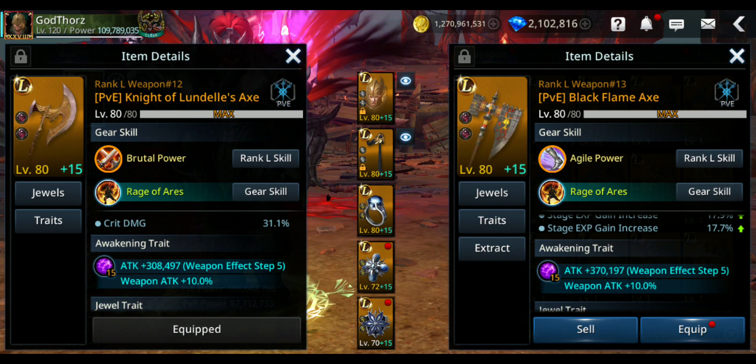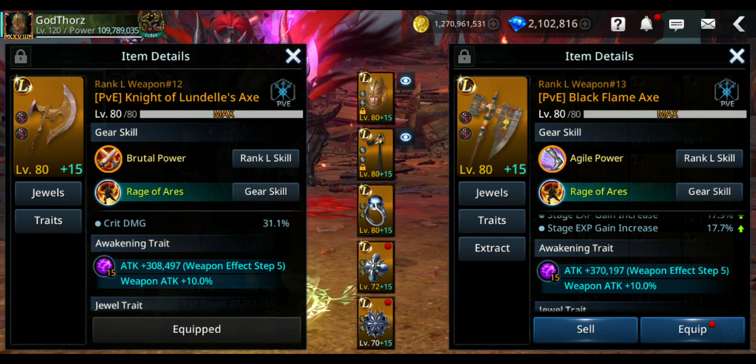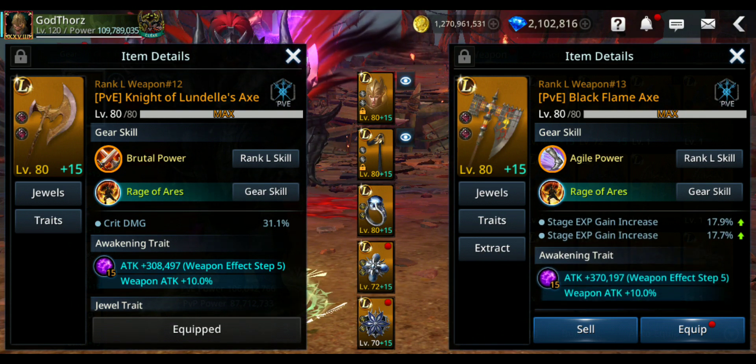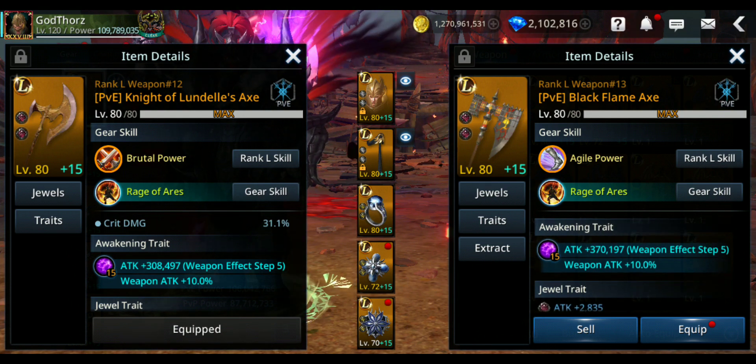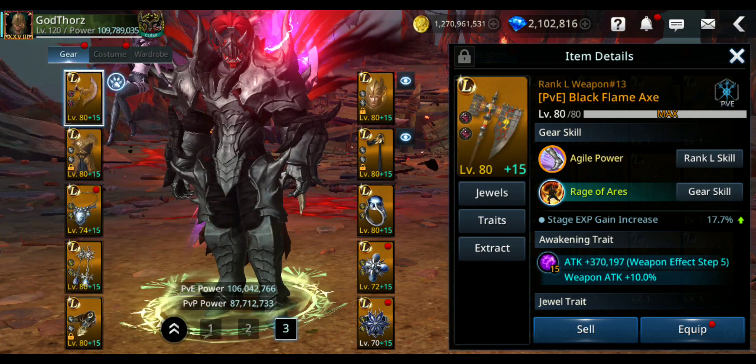At max the weapon reaches 814,000 attack. Comparing with Lundell: the Lundell weapon gives 774,000 attack while the Black Flame weapon gives 814,000 — about 40,000 more. From awakening, Lundell gives 308,000 attack versus Black Flame's 370,000 — another 62,000 difference. So in total you get around 107,000 extra pure attack from the Black Flame weapon over Lundell.